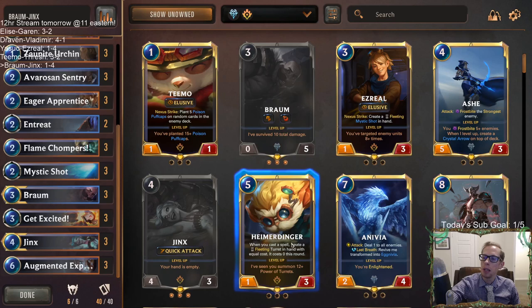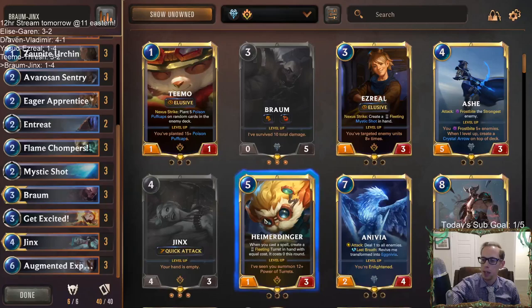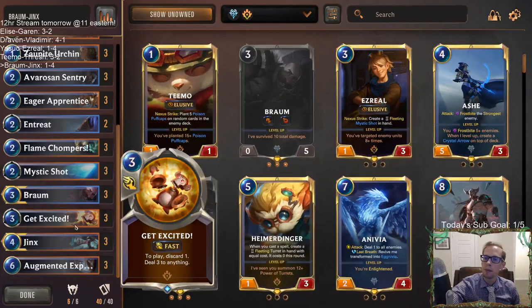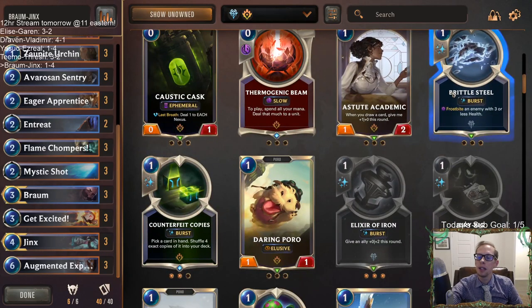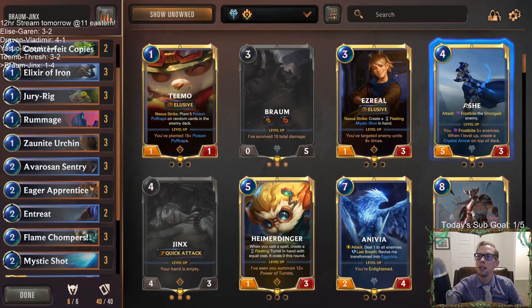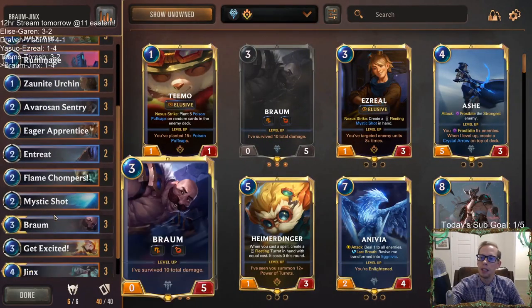Maybe it's play Heimerdinger, and so where Heimerdinger can get you turrets that you just get to keep playing, even though you empty your hand you still have other things to play. Maybe that's the direction to go. Or maybe just Jinx Ash and playing a lot of Frostbite stuff - Brittle Steels and things like that - going Jinx Ash. You can still have your Entreats to get you extra Ash. Counterfeit Copies on Ash would also be pretty good - shuffling more Ashes into your deck would also not be bad, and that's another good thing to Entreat.